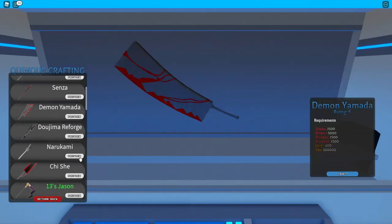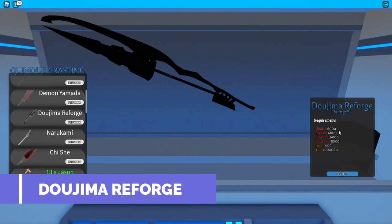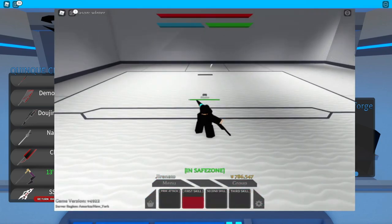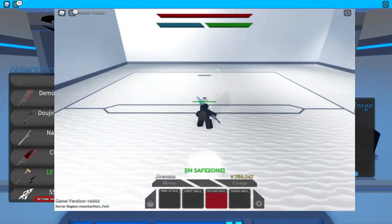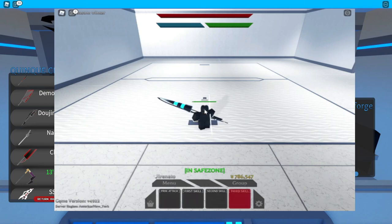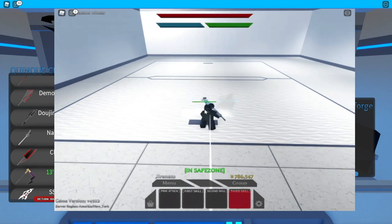Let's proceed to the next weapon — the Dojima Ray Forge. Here are all the materials and requirements you need. The first skill is a dash piercing attack. The second skill is a lot of piercing attacks while moving. The third skill is a simple slash that will probably deal a lot of damage.